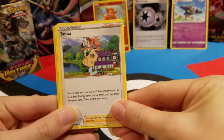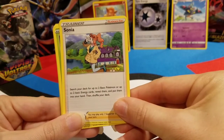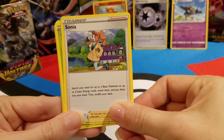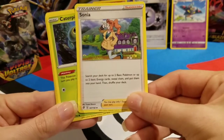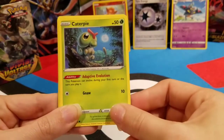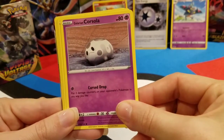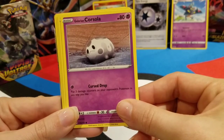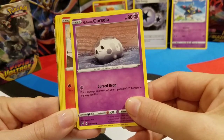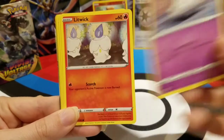Tranquil. Trainer Sonia — I actually do not care for her yet in the game, which also makes me not really care for this card too much. The twirly thing she does with her hair just triggers me. Caterpie. Galarian Corsola — he's just so sad and lonely looking and there's nothing in the scenery around him. Galarian Corsola just makes me sad too. I want to love it, I want to, but I can't because there's nothing there. So we're just going to be sad together.